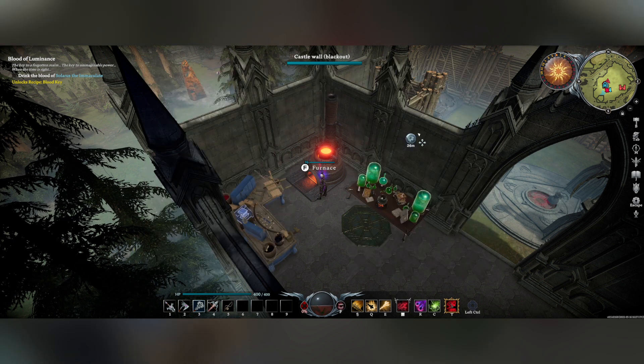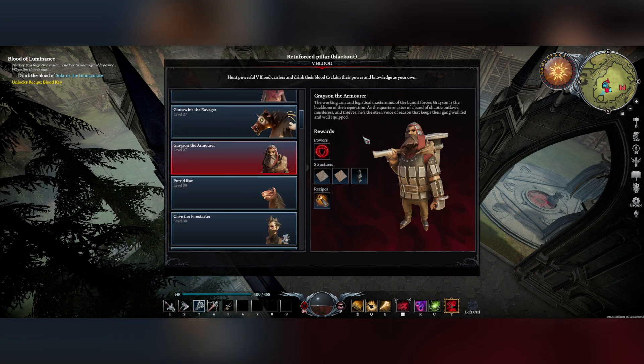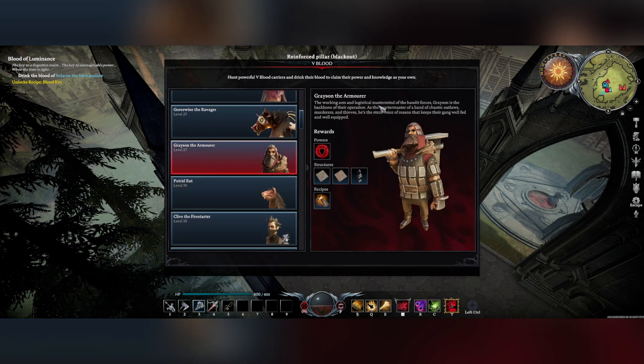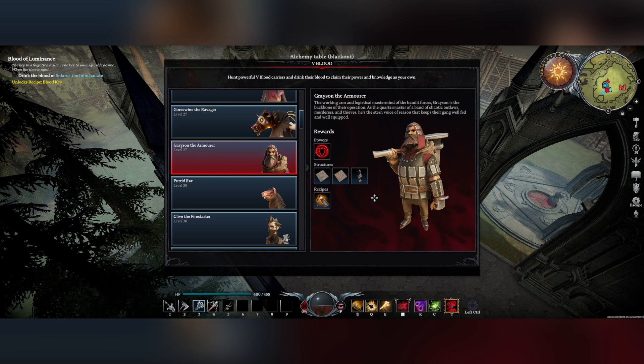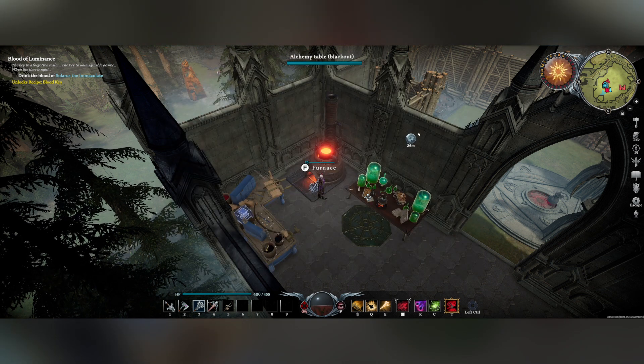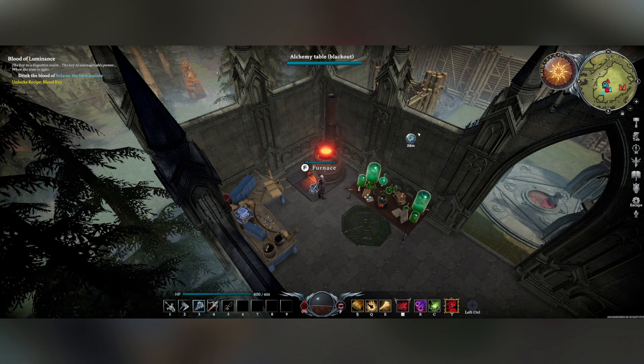But where do you get the whetstone recipe from? Again, you need to kill a boss. In this case it's Grayson the Armor that you need to kill, and he will give you amongst other things the whetstone recipe. If you want to see how to kill this particular boss, there'll be a video linked somewhere which you'll be able to find.